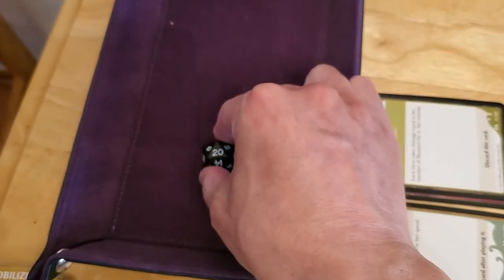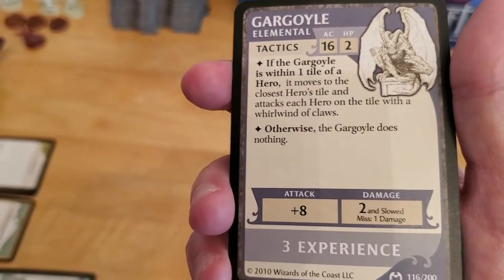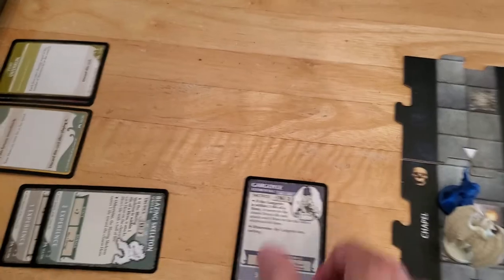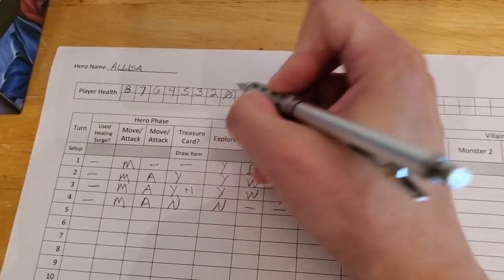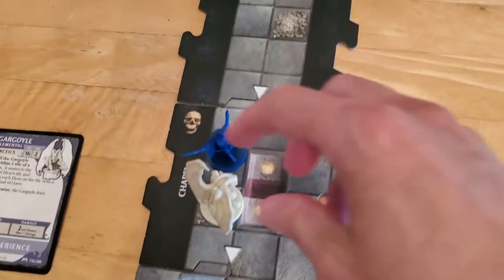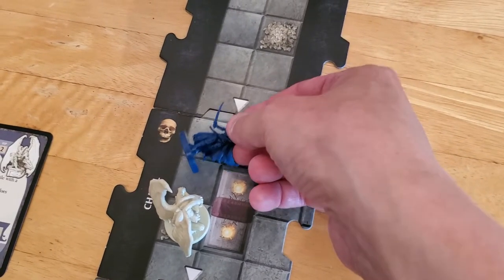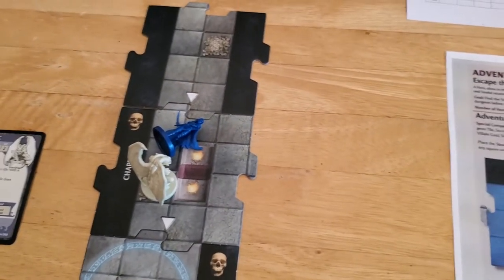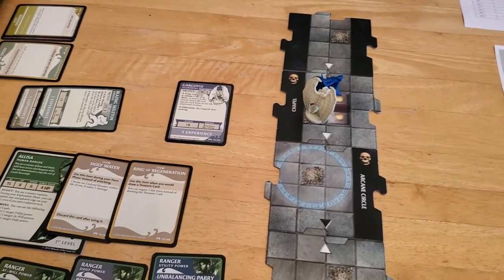That's not low. Luckily there's no such thing as a critical hit with these monsters, but it doesn't matter because we're dead. We go down to zero, so I'll indicate that on my sheet. When there's more than one hero you lay the hero sideways to indicate they're dead. That will be the official end of turn number four, and when we come back in turn five we will revive Alyssa and try to fight on.